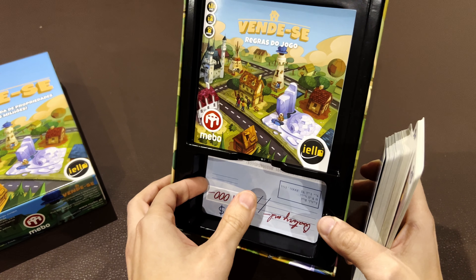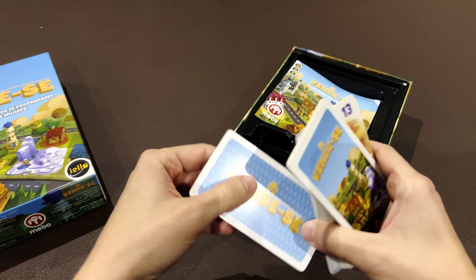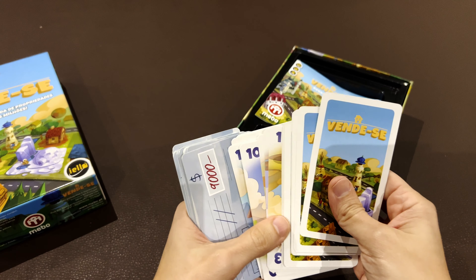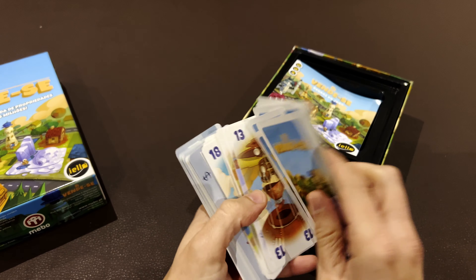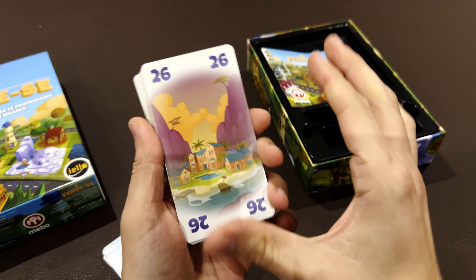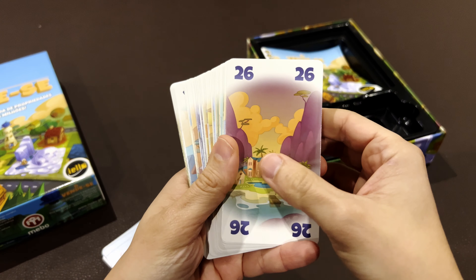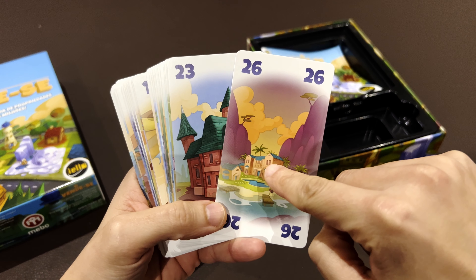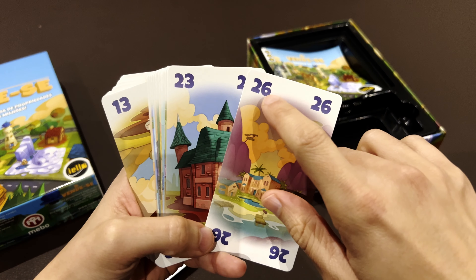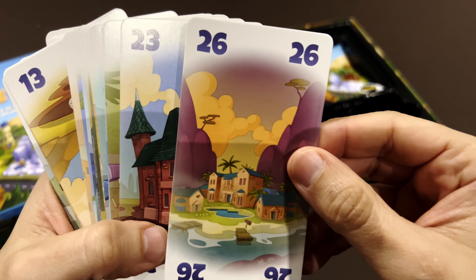In terms of content, it just has two decks of cards. The first deck is the properties. This version has long rectangular cards, which are not my favorite — especially if you want to use standard sleeves. Each card has a property and a number: the better the property, the higher the number. The maximum is 30 and the minimum is one, so you have 30 property cards.